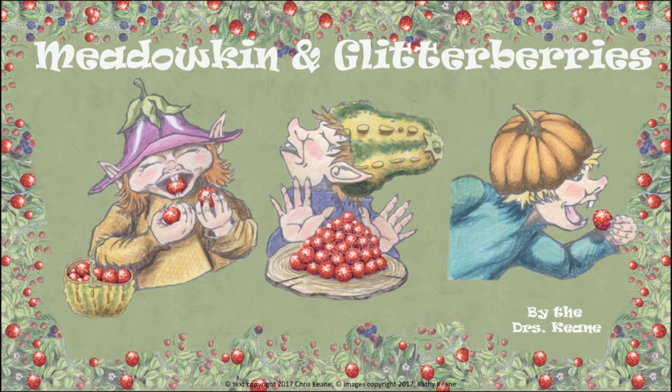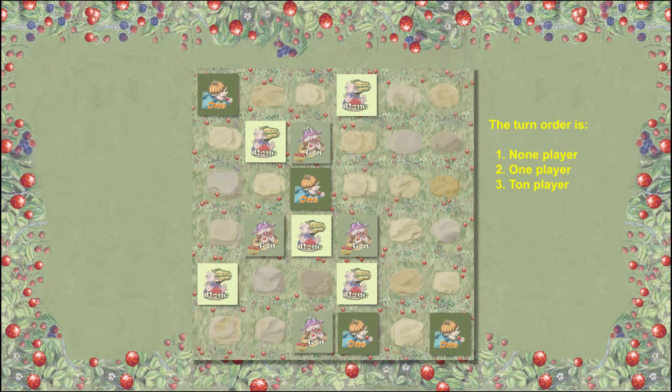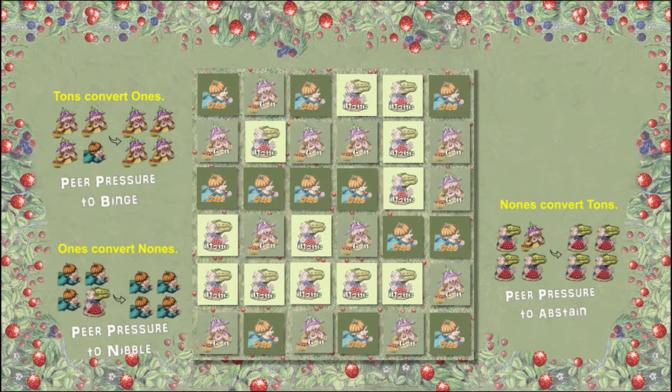Players try to convert other types of Medokin into their type. Take turns placing one piece on the board until the board is filled. Then players try to convert other Medokin — each type can convert one other type through social pressure. Surround one with three or more of your type; that's social pressure, and then you can convert them to your type.